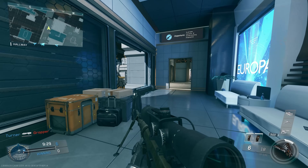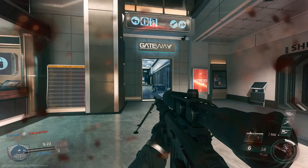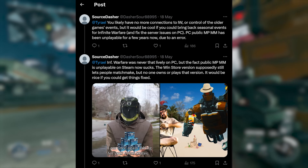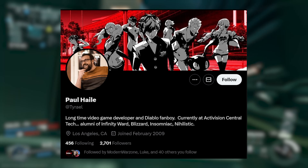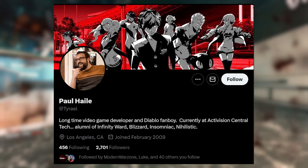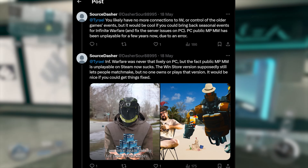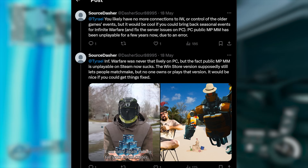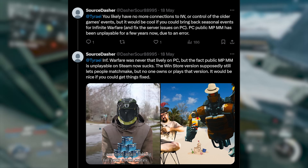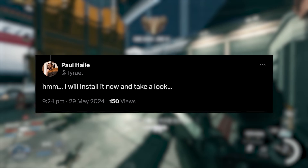Massively dedicated IW fans tweeted various devs over the years to try and get this issue sorted, and this actually resulted in the issue being fixed through a really cool Twitter interaction. Twitter user DasherSoul88995 tweeted at someone called Paul Hale, who is currently at Activision Central Tech, likely helping behind the scenes to make sure game servers run properly. Dasher asked for the game to be fixed, pointing out that the Steam version of Infinite Warfare multiplayer was busted. Paul Hale responded with, 'Hmm, I will install it now and take a look.'